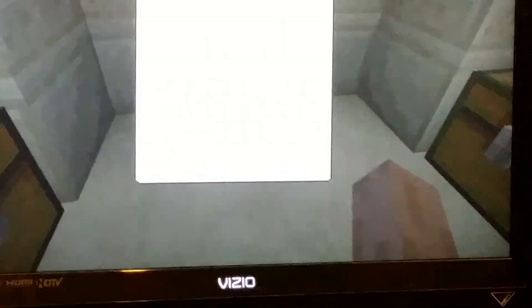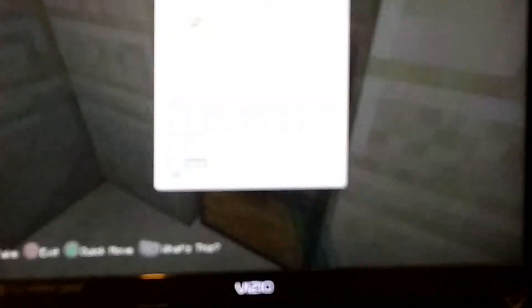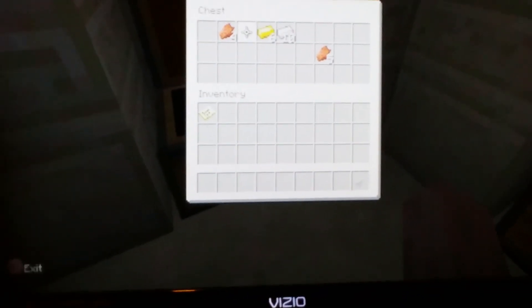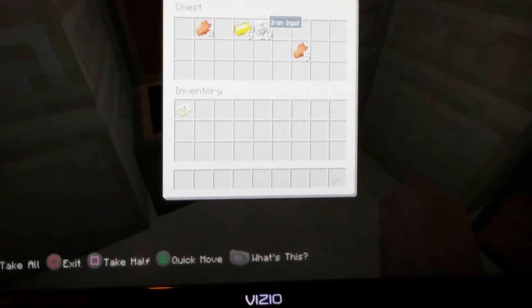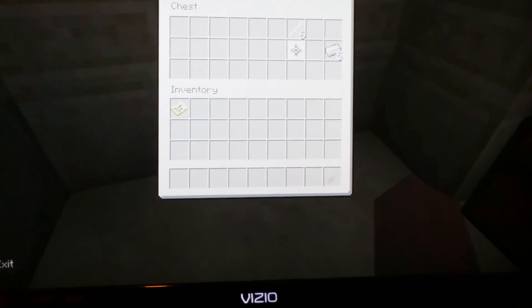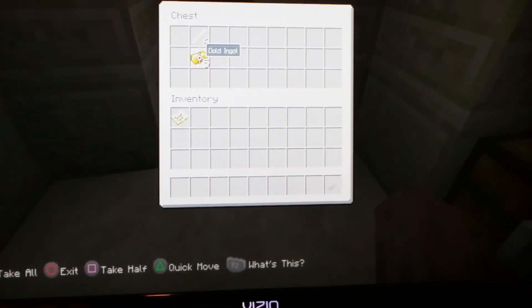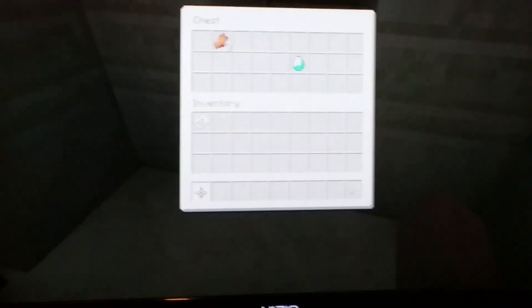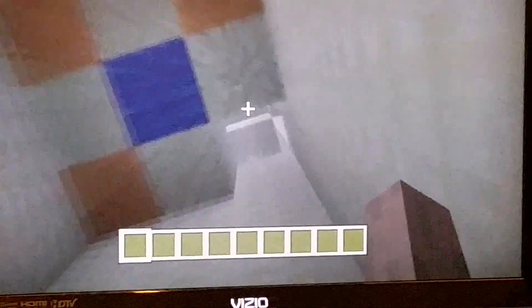In this chest there is a diamond — a diamond and a diamond and some rotten flesh. In this other chest there is four iron, six gold ingots, ten iron ingots, one flesh, and six bones. I love this seed! And there is a diamond in this one too.